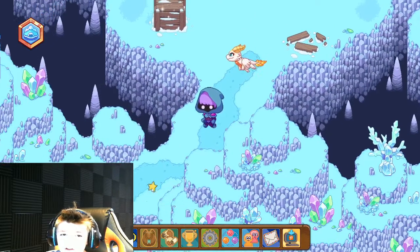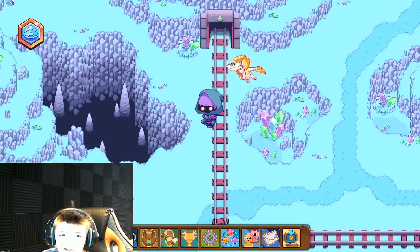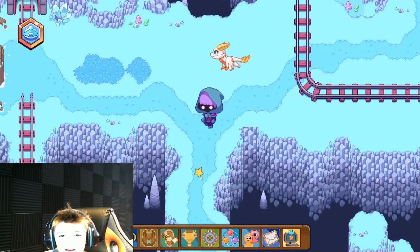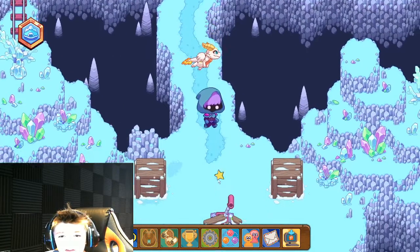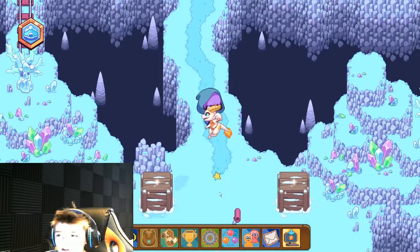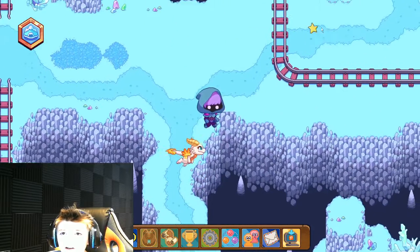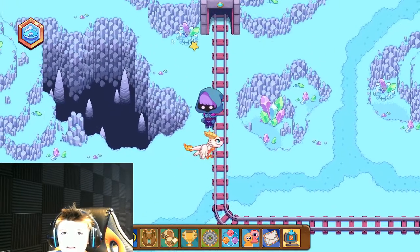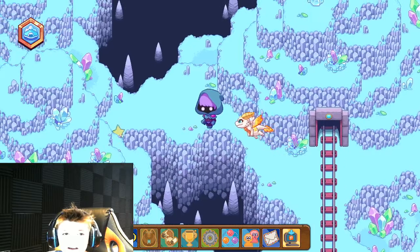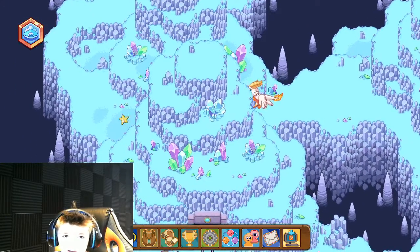Alright, so once you're done the fight — like, if you accidentally get into one — pretend you're still at this area. You're gonna have to pull this lever so the cart goes away. Then you can come all the way over here, follow this secret road, and you will see this area, and you can actually walk straight through it, like this.